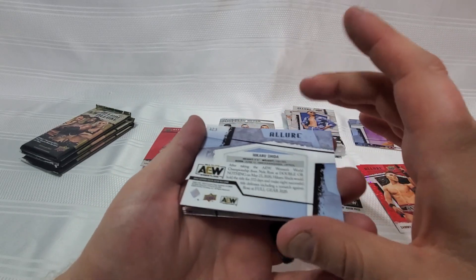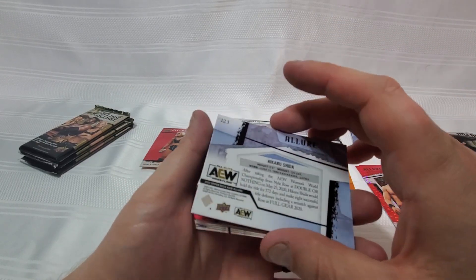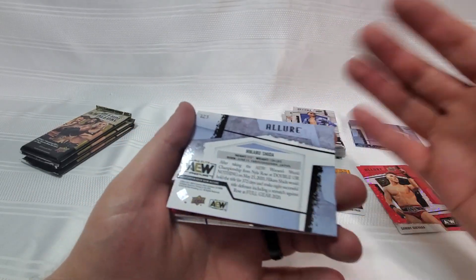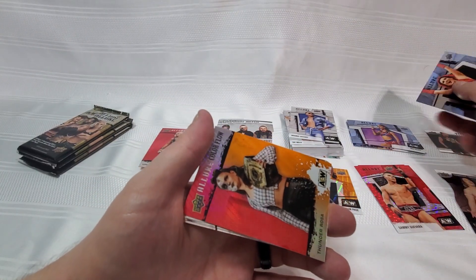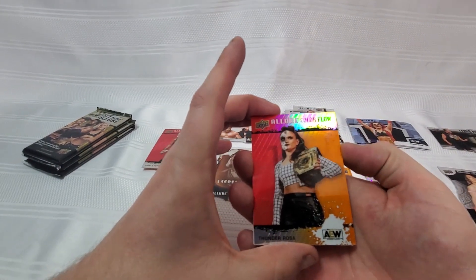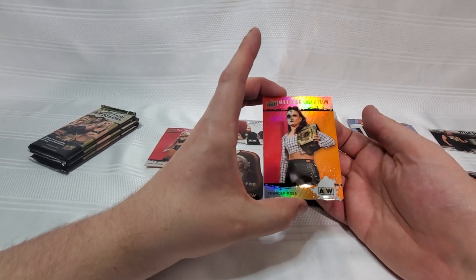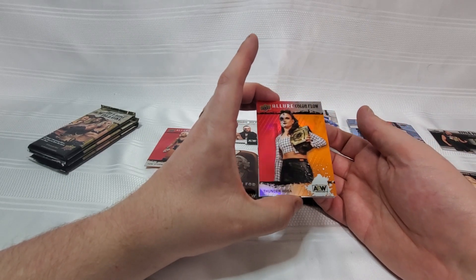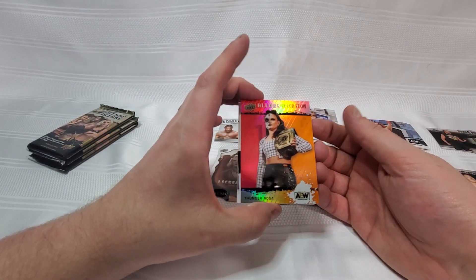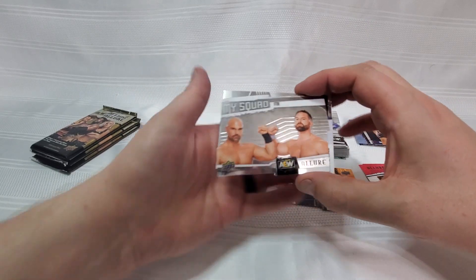There are a lot of manufacturing lines on these cards — just markings for some reason. Big old streaks right across the middle, like where it almost looks like material was joined together to create a bigger sheet to print on. Not the first time we've seen it, I'm sure it won't be the last. We got ourselves another Color Flow — just the red-orange Color Flow for Thunder Rosa. I cannot wait to collect a full set of these; let's get the full rainbow, they're going to look really good next to each other. And another My Squad for FTR.